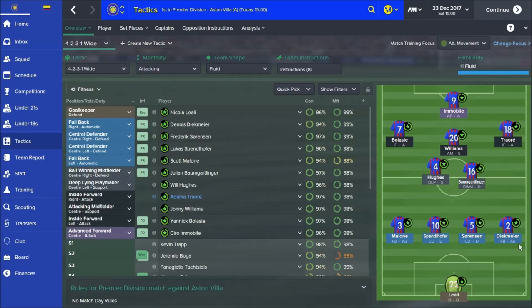Then you've got a flat back 4 - nothing fancy here at all, no extra instructions for any of these guys, just automatic fullbacks who get up and down. I generally go for an attacking mentality with this. To begin with I was going for counter-attacking standard when I didn't have quite as good a team. I've got better players now, so I generally tend to go attacking with a fluid shape, and it's working very well. Central defence both on defend, no player instructions at all.